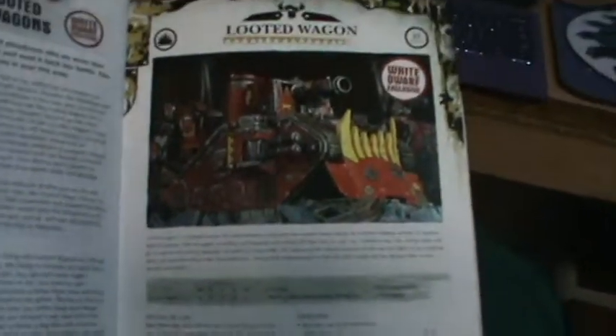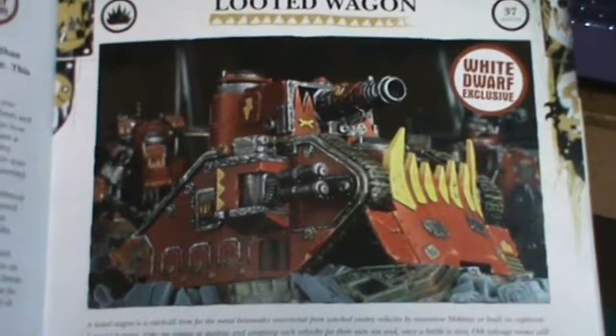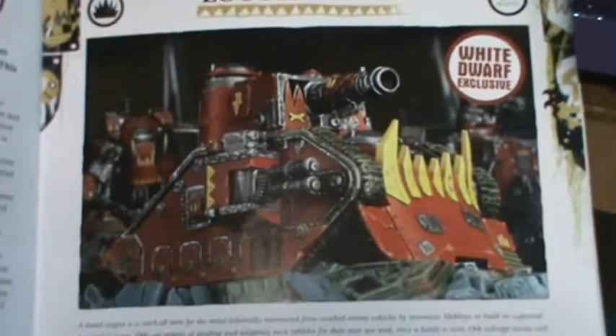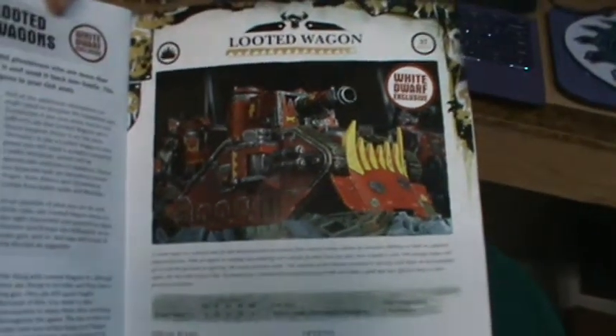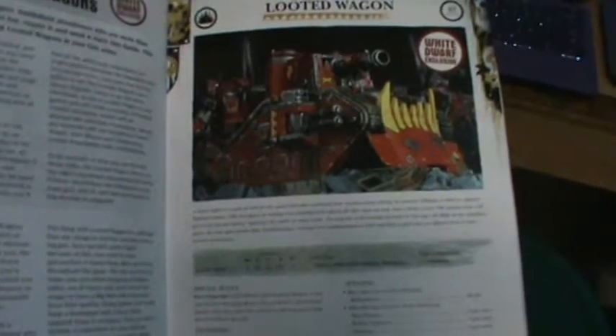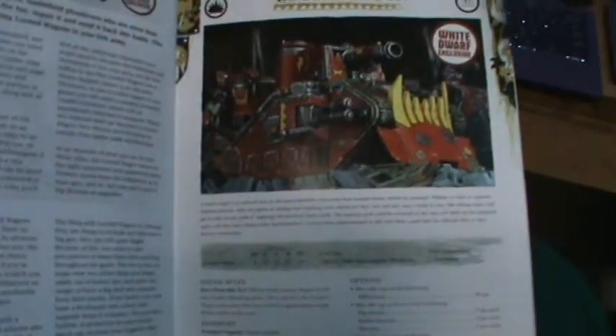If I put a kill cannon on it, it looks like I can still transport people — there's no restrictions, though maybe there is in the Ork Codex. The cool thing is you can still take your models that you've always loved and converted. The sucky thing is you're going to have to tote this White Dwarf around with you since it's not in the regular Ork Codex, but it's not the end of the world. All in all I think that's a good thing — I'll chat at you later, Wargamer Shawn signing off.